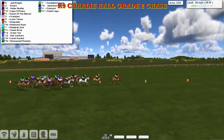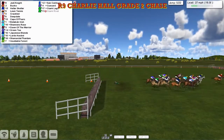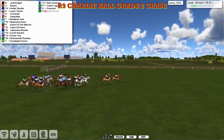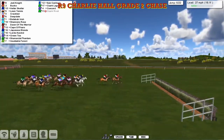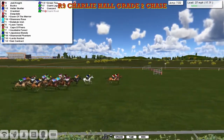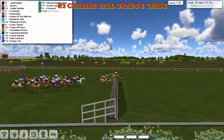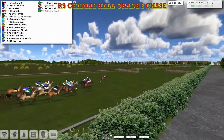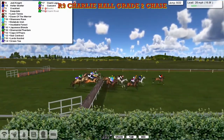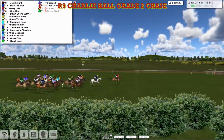Jedi Knight two lengths clear coming into fence number five. Good jump there by Bucco in second. And there's a fall — Ozark Rival's gone, out of the race. There's another Ozark left as they get over number six — just Ozark Largo to go now. He's in the race still for Vinnie Gerrard. But it's Jedi Knight in front from Bucco as they get to number seven. Bucco's gone — he crashed right into that one, a crashing looking fall. Bucco back for his third season — thought he'd learned to jump properly by now. That was a crashing fall and Bucco is out of it.